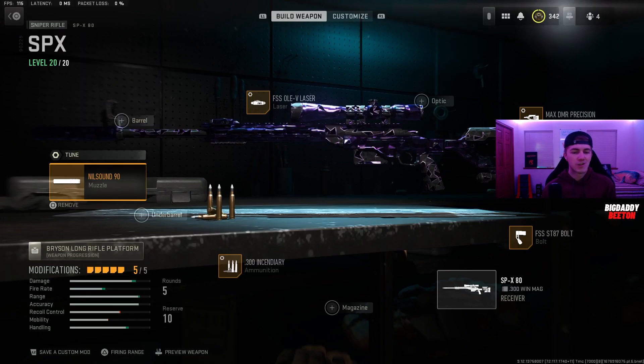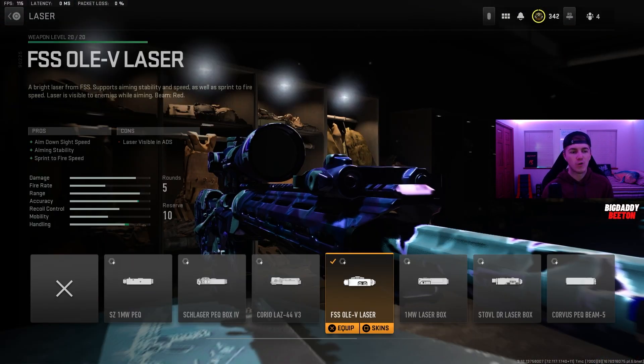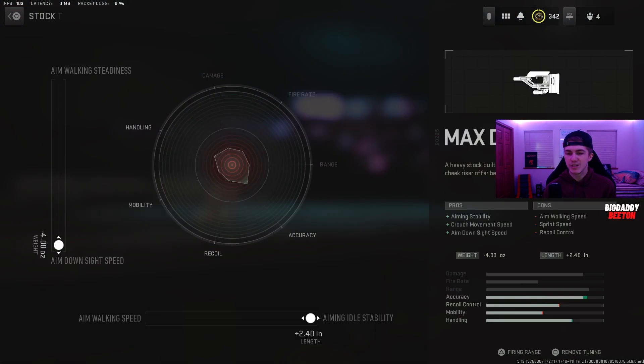Big gang, here's the overall view of the class setup we're rocking in today's video. Started off with the Nilsound 90 muzzle for sound suppression, bullet velocity, damage range, and recoil smoothness, tuned for some aiming idle stability and max aim down sight speed. With the FSS OV laser for ADS speed, aiming stability, and sprint to fire speed, tuned for max ADS and max sprint to fire speed. With the Max DMR precision stock for aiming stability, crouch movement speed, and aim down sight speed, tuned for max aiming idle stability and aim down sight speed.